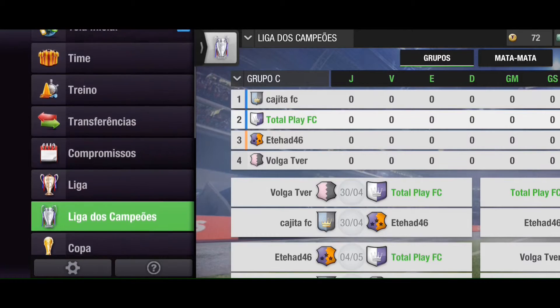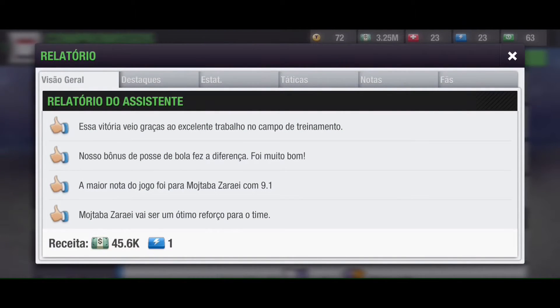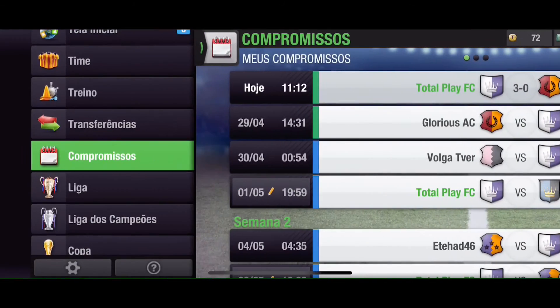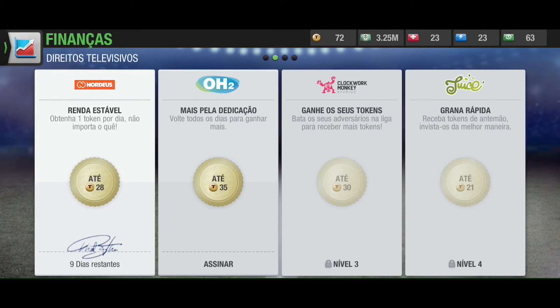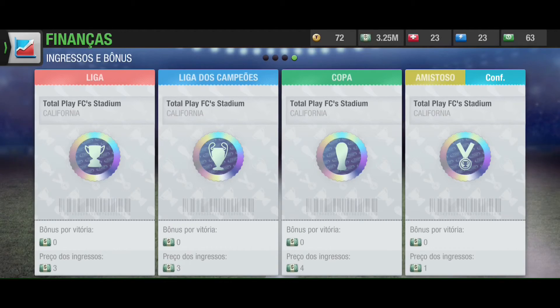Another thing — we had the Copa match today. If you click here you see the receita: gave 45 thousand. We had a público of 200 — notice it's sold out! What I did: go to finanças, click on the side. The first one from the tutorial is already enabled — enable this one too: 'Obtenha 60k por temporada' with 28 days remaining. The Copa ticket price was at 3 — I raised it to 4. If it still sells out, I'll raise to 5, and so on. That's the ticket pricing strategy.